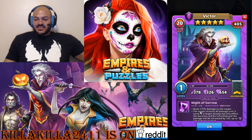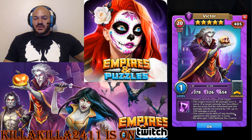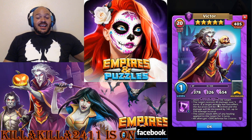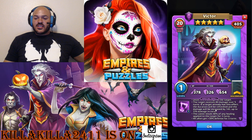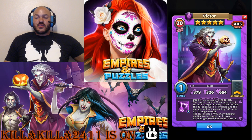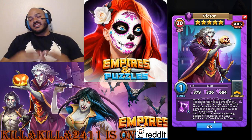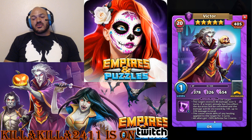We can read over Victor's stats because we have him again. Victor is the Knight of Sorrow - deals 175 damage to target, which is not great for a five-star, but that's not why you get him. The target receives 80 DOT damage over five turns. If the target already has this effect, the duration will be refreshed and damage increased by 145, up to 370 total. The caster steals 40% of any healing applied to the target for three turns - that's awesome. And all allies get a 30% defense buff.